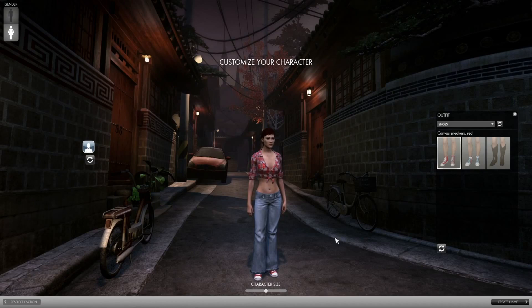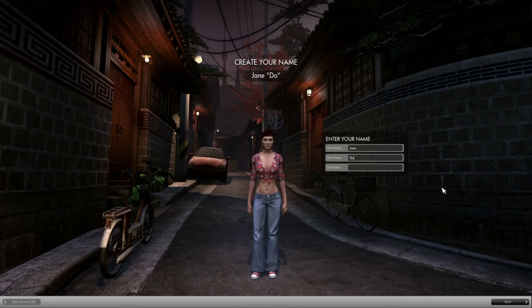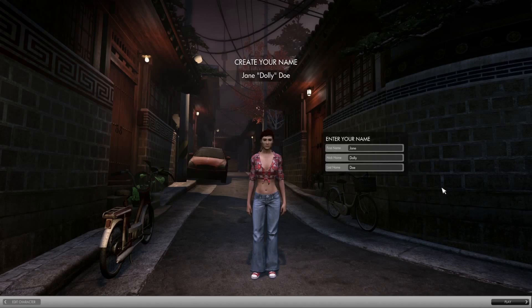And then finally we can do some character size adjustments — I think we'll stick with the middle on that one. Finally, you'll be able to create your name. Since this is a game set in the real world, you'll be able to have a first name, a last name, and a nickname. In this case we've appropriately chosen Dolly as the nickname. Alright, let's jump into Seoul.